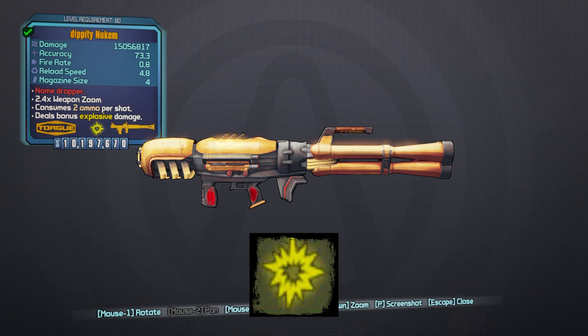The red text for this item reads 'The Name Dropper.' Note that the prefix on your Nukem may differ from mine, but it will always be some variation of the Nukem.